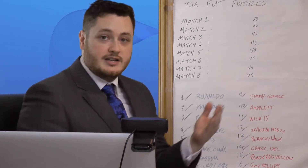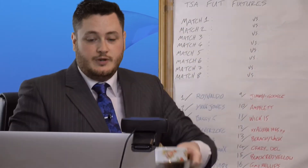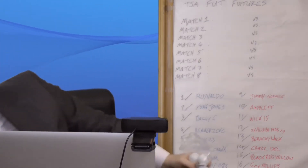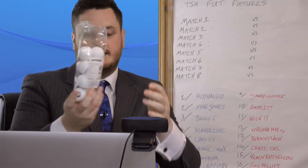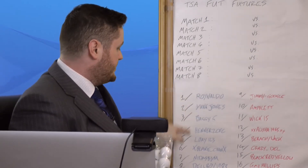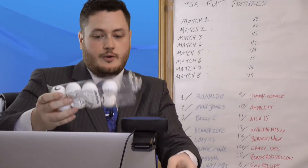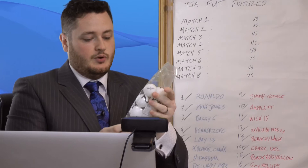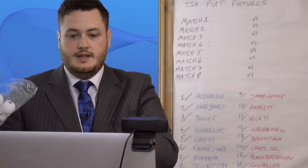I shall now get the balls and the bowls. So we have two bowls and two bags of balls. This bag is ball number one through to eight — so they're the winners. As you can see, I've written down all the winners: the winners are in blue and the runners-up are in red. Obviously drawing the runners-up first, so the winners will go into the metal bowl — a bit noisy — and the runners-up, numbered from nine through to sixteen, will go into the non-metal bowl.